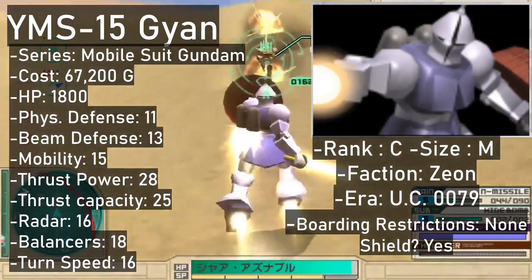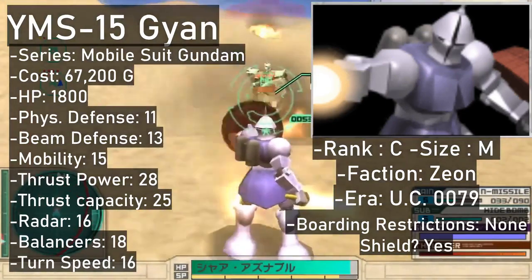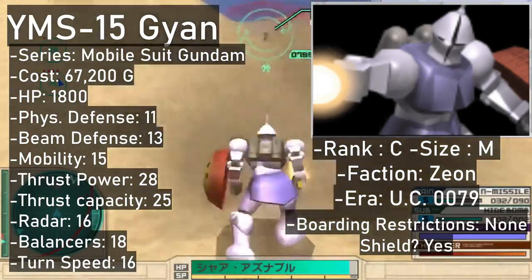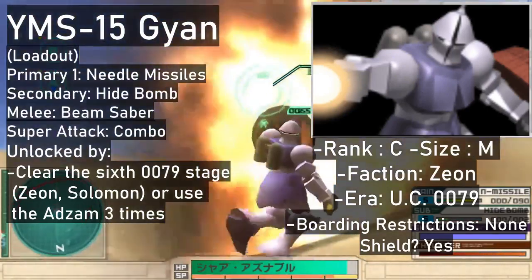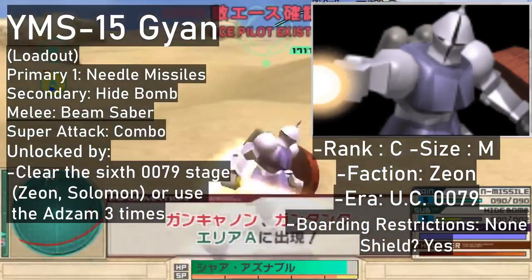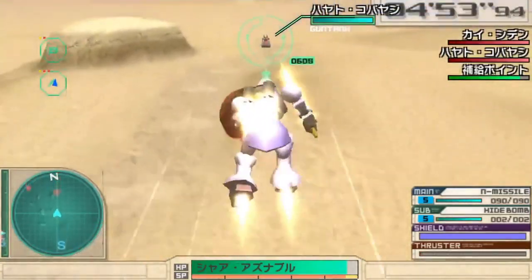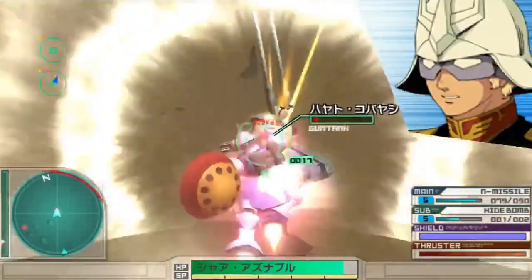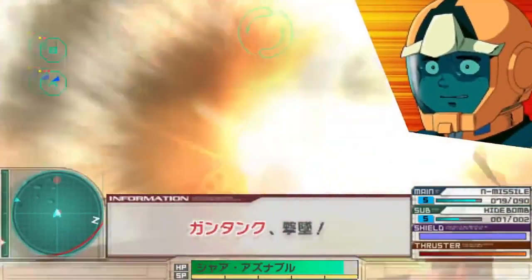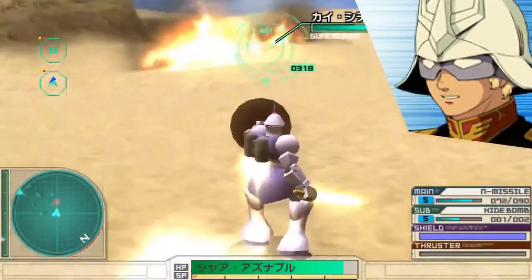The mobile suit of the filthy Flanagan Institute test pilot — the Gyan — is a C-rank like the Gelgug. Its ranged armaments are primary needle missiles and secondary hide-bomb space mines, both optimized for flushing out and suppressing enemies rather than shredding armor. That's what the beam saber is for; it's much better in one-on-one combat given how ill-equipped the Gyan is at range. A flurry of stabs is the machine's super attack. By clearing the Solomon stage on the Zeon side or using the Adzam three times, you can unlock it for 67,200.